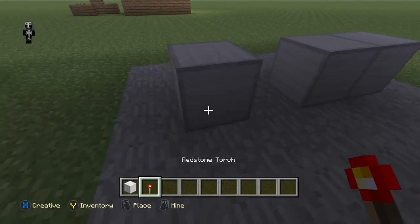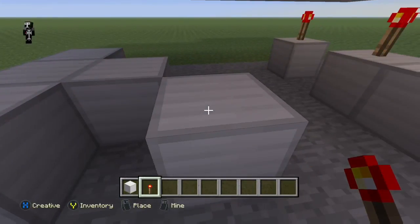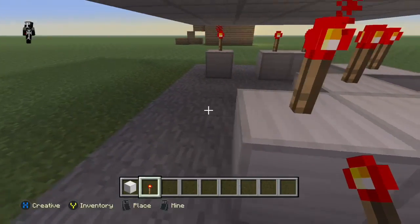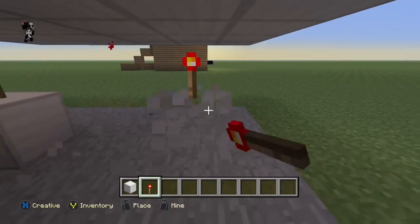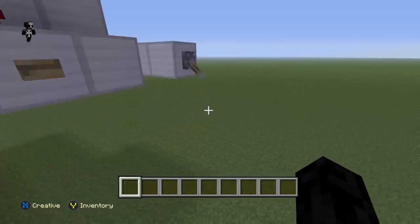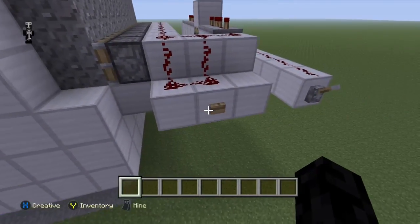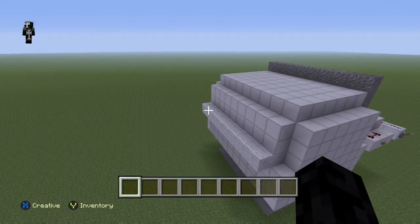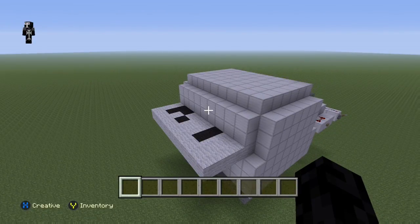Now we have to put redstone torches on top of all of them. Go ahead and do that, then just break all of that. Then we can get rid of this. Now we want to go up here, pull this lever down, and then press the button. The lever basically keeps it from working — it basically stops it. When we push the button, if we go to the front we can see it starts to print.